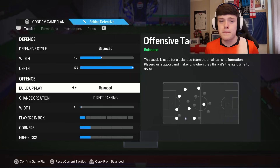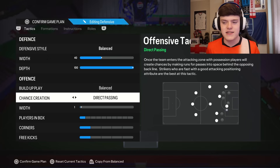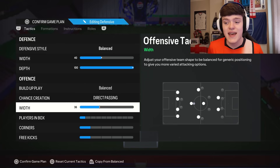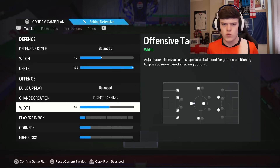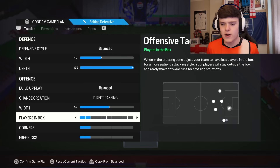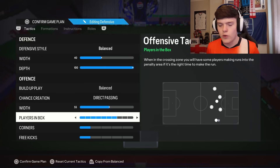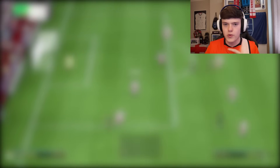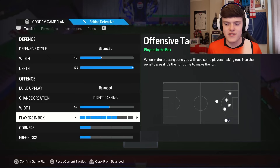On to offense: build up play balanced, chance creation direct passing — simple as that. Width: ramp this one up. You want the offensive width higher than your defensive width because when you're defending you want to be narrow and compact, and when you're attacking you want to be expansive — more players in the box. Players in the box: straight up to seven. There are also gameplay clips at the end of the video where I'll talk through what to do in each position, so please don't skip.